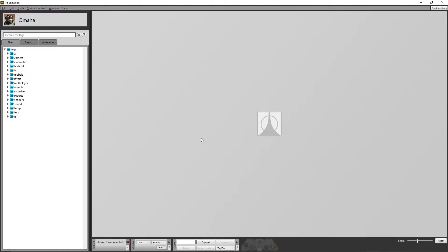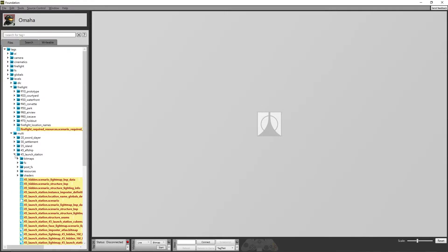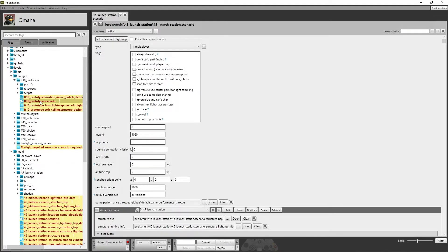If you know how to use Foundation, let's get into it. The first thing you want to do is go into the levels, go into Firefight, and also open up a multiplayer map of your choice. For me, I'm going to do Launch Station. So we're going to open up the LaunchStation.scenario and we are also going to open FF10 Prototype, so double click on FF10Prototype.scenario and get LaunchStation scenario open as well.